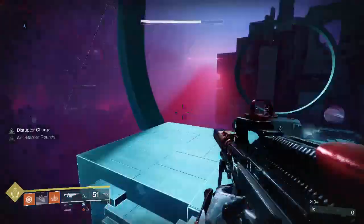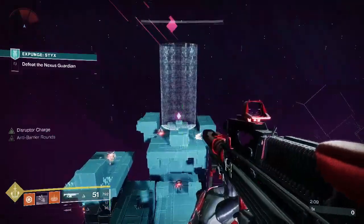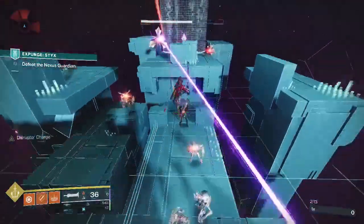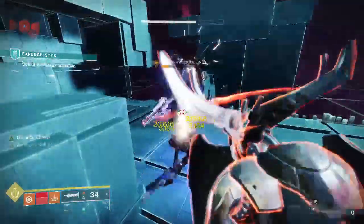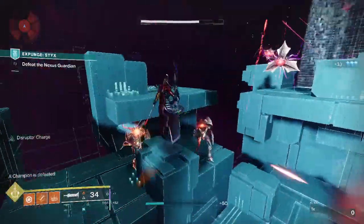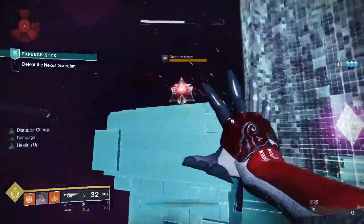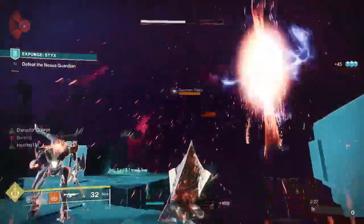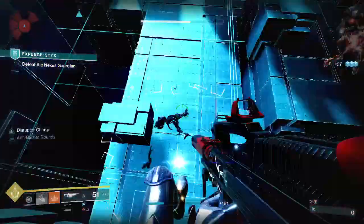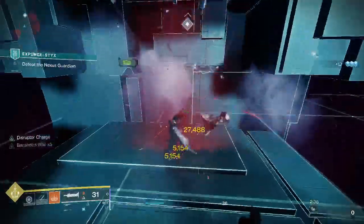Right here, Warlocks with Stompees can actually get right over the top of that barrier to lift the first crystal once they face this barrier. If you can't do that, what you need to do is take out these quantum VEX, and that will spawn the VEX that you actually kill to take down that barrier.